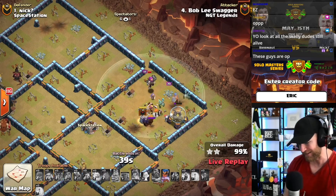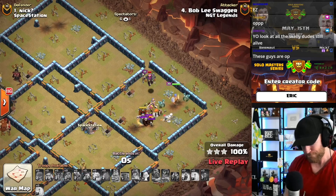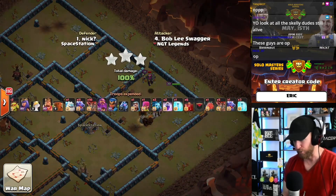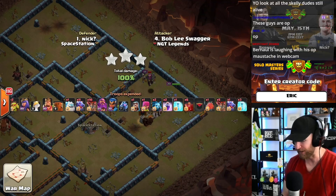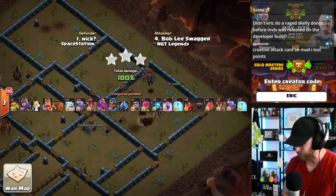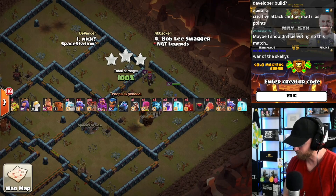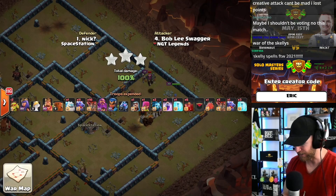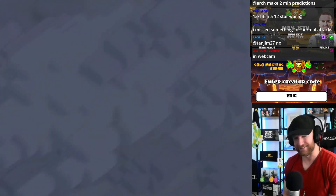I don't know if that beats out the skelly donut lalo, but they'll have to keep stepping up. It'll be the viewers' decision on the most creative attack — dragons with skeleton spells seems slightly off-meta but pretty close to an inferno dragon attack.